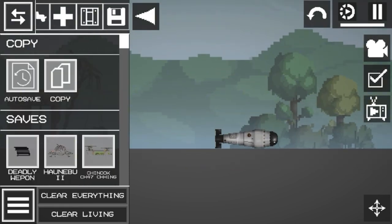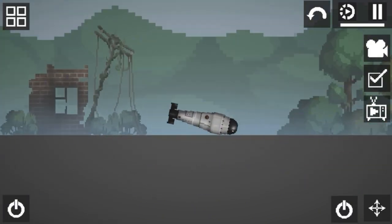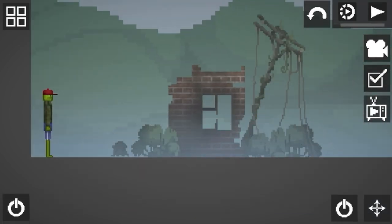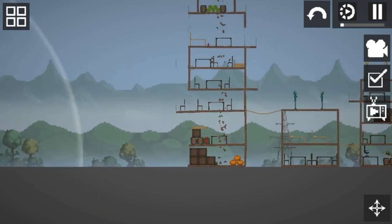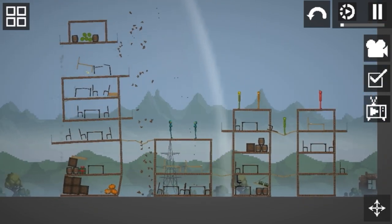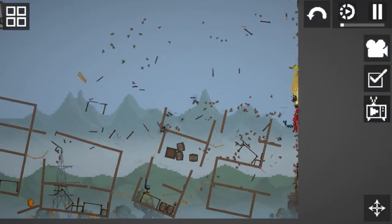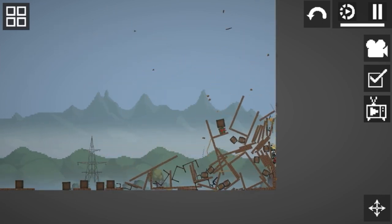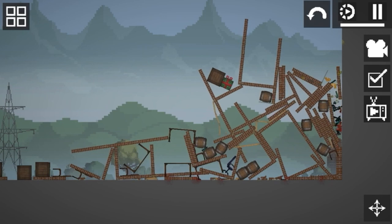First bomb we got: nuke. Let's see if the city survives it. The walls are broken already. Looks like a tornado breaking houses. Damage is big.